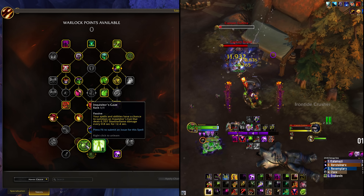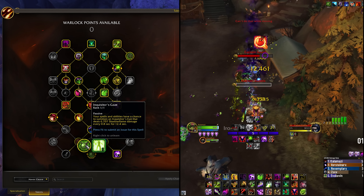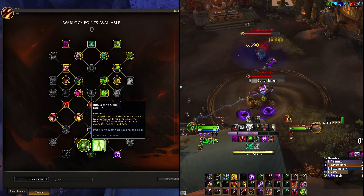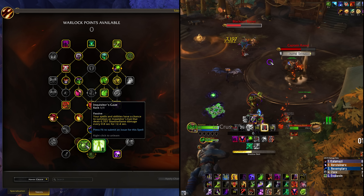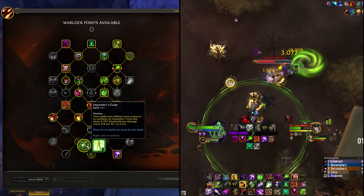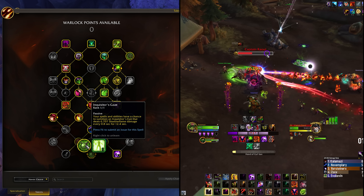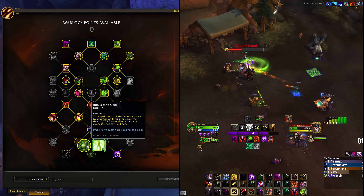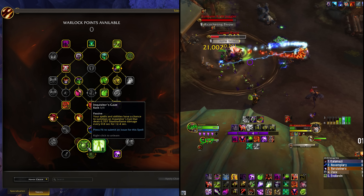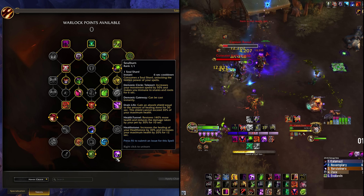Inquisitor's Gaze is incredibly RNG. For Destruction it can be upwards of 10% of your damage, but at times it doesn't proc at all. I've seen logs on the same fight where one Warlock has 9-10% Inquisitor's Gaze damage and another has one, two, or zero procs. I don't believe there's any ICD or bad luck protection on it, so it chains over and over or doesn't proc at all. Soul Keeper is just not really where you want to be.